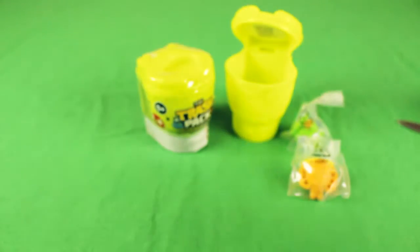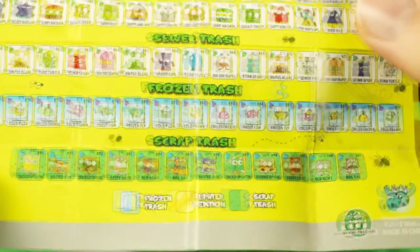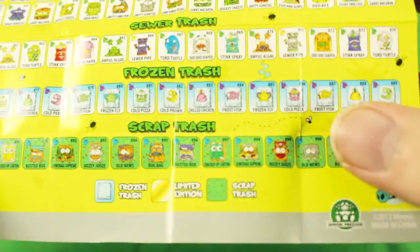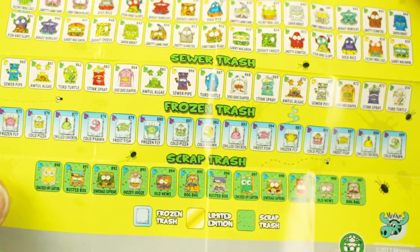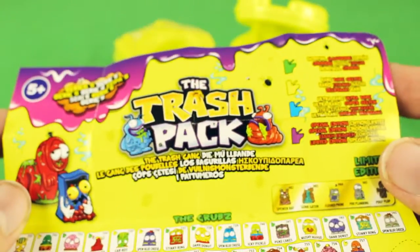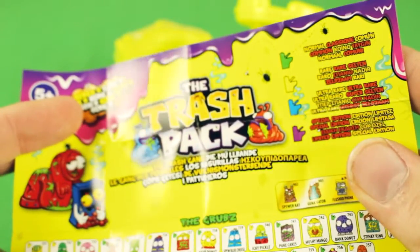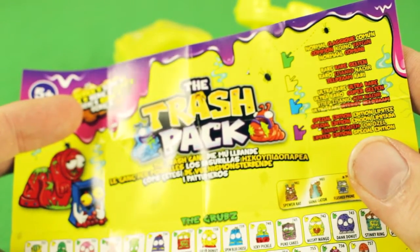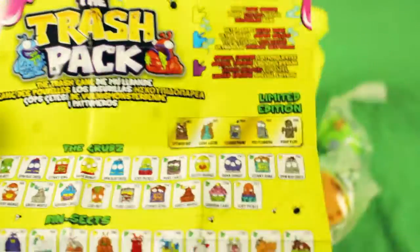I always like to have a quick look at what you can get before I look at what I've got, so let's look at the printout. You get school trash, food of the world, sewer trash, frozen trash, scrap trash. Scrap trash looks maybe rare or limited edition - gold is limited, frozen trash is blue, scrap trash is green. Some of the text is German, such as 'Dibuli' - I don't speak other languages that well.